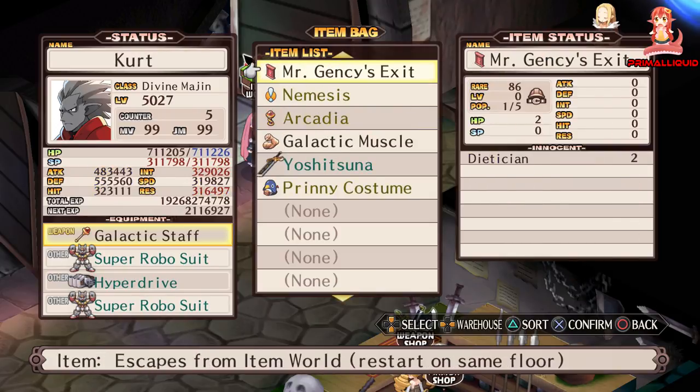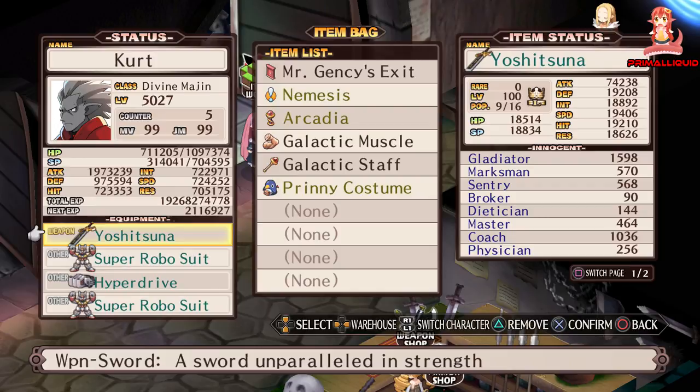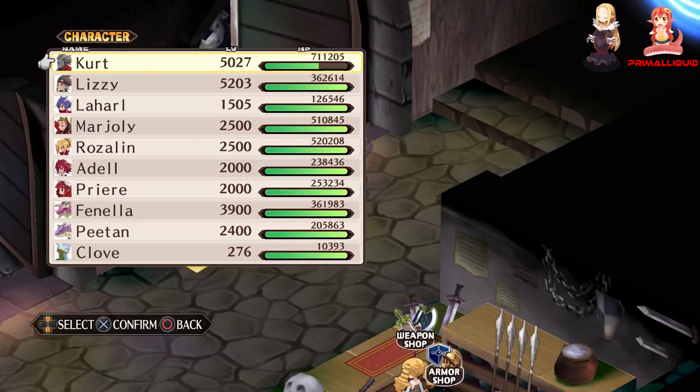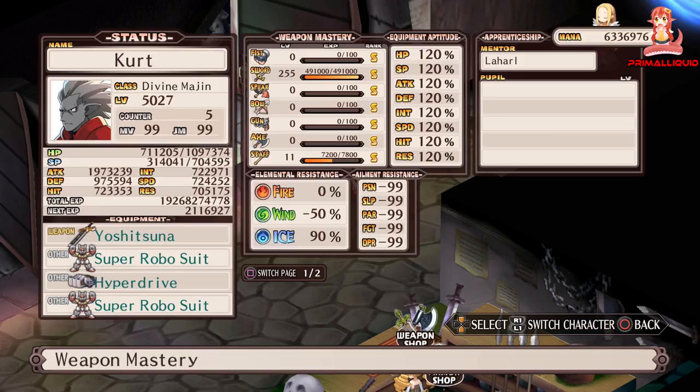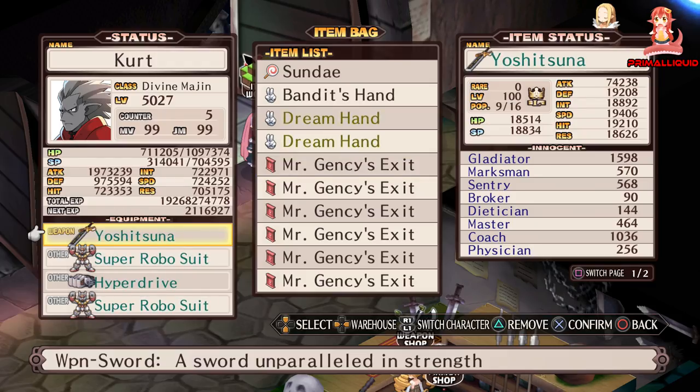Let me just show you — this is my level 100 rarity zero Yoshitsuna. As you can see, it's got a stupidly high attack as well as stats in all categories, which is really rare for weapons. Obviously with it being a sword and me having 255 weapon mastery on my Divine Majin, the stats are even further blown up.